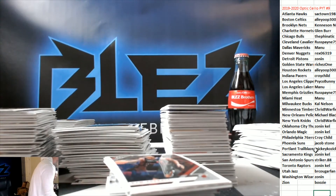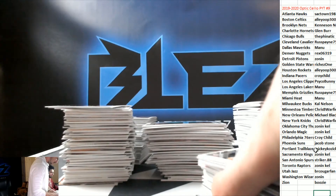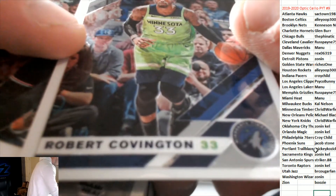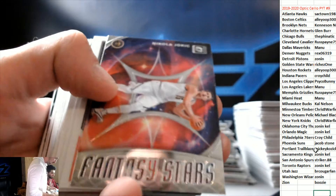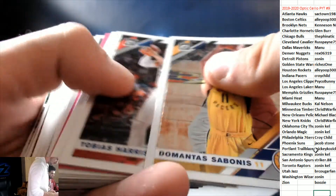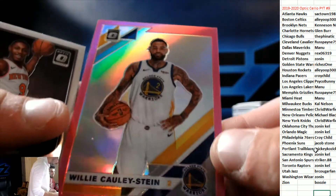All right, good luck everybody — here we go. Jokic fantasy stars. We have a pink — pink of Willie Cauley-Stein for the Warriors.